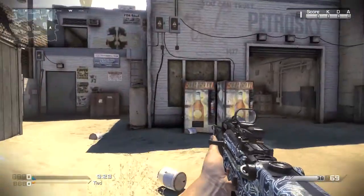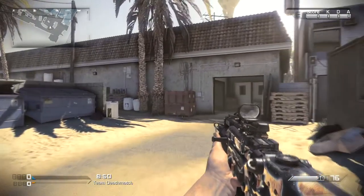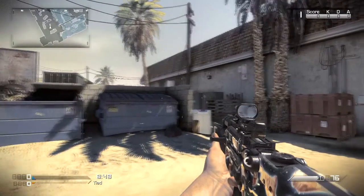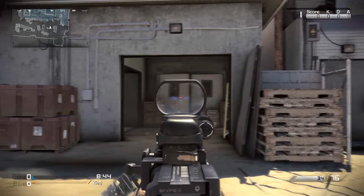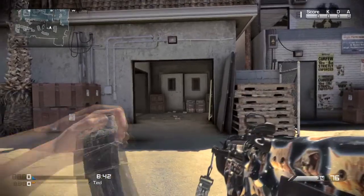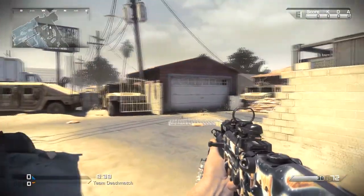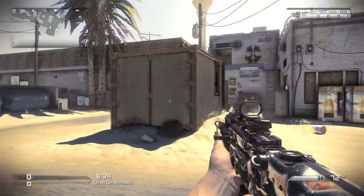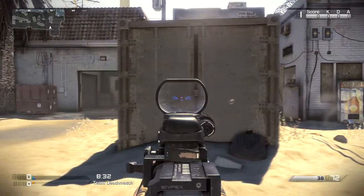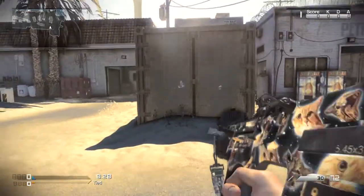We're gonna move on to the Space Cats in a second. If you want to pause the video at any point and see exactly what a camo looks like you can definitely do that, but I didn't want this to be too long a video. Here's the Space Cats camo with the Whiskers reticle — it's pretty funny, definitely not as eccentric as I thought it was gonna be. It's certainly worth picking up if you don't want to laugh while you're playing.